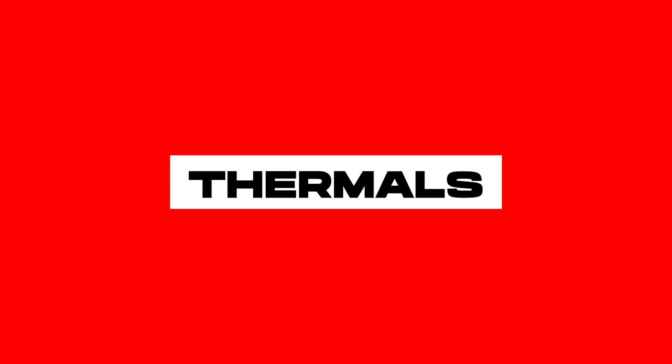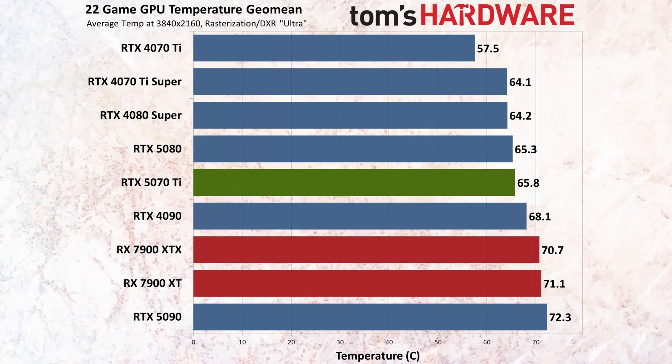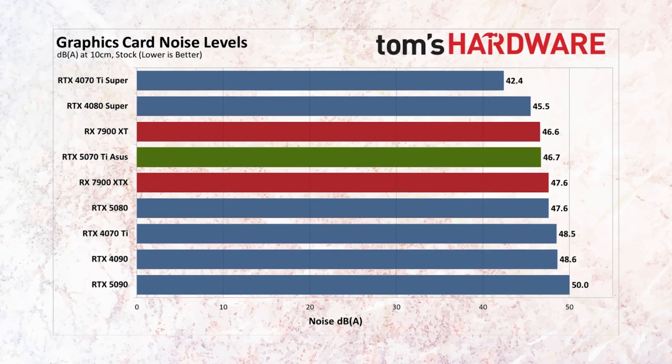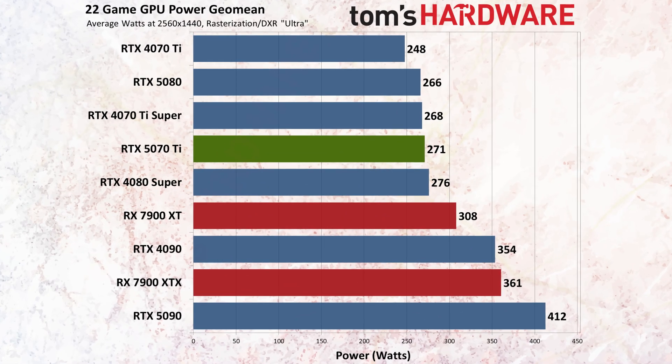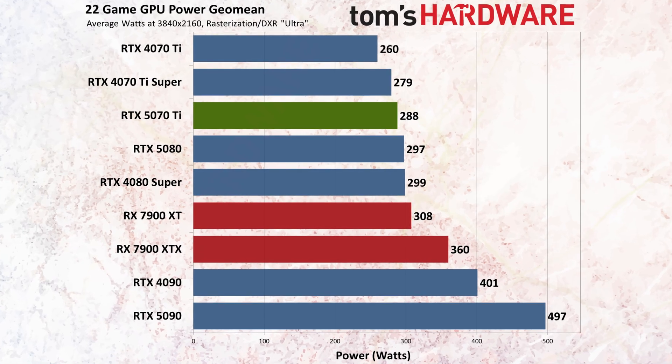Speaking of heat, the Gigabyte cooling solution deserves a shoutout. The 5070 Ti rarely creeps above 67 degrees Celsius even under sustained load, and the fans stay whisper quiet at full tilt, never getting louder than 47 decibels. What's really impressive is the efficiency — the 5070 Ti sips around 280 watts, making it noticeably cooler and quieter than the 7900 XT, which not only draws more power but also runs hotter and noisier for the same performance.